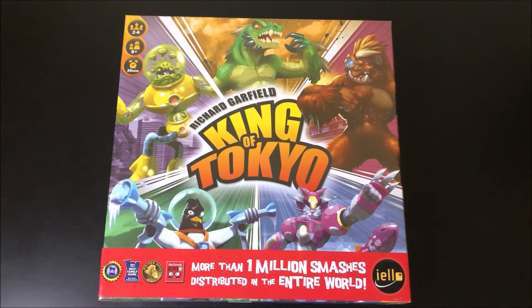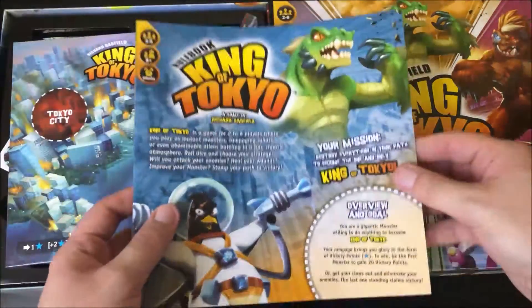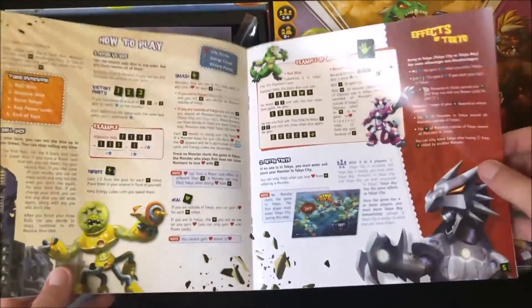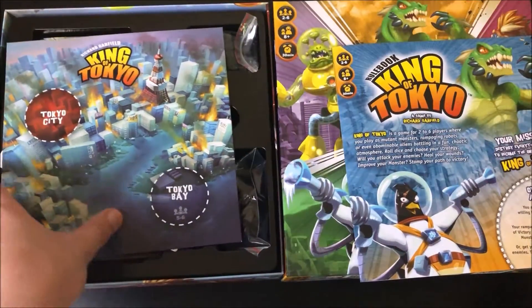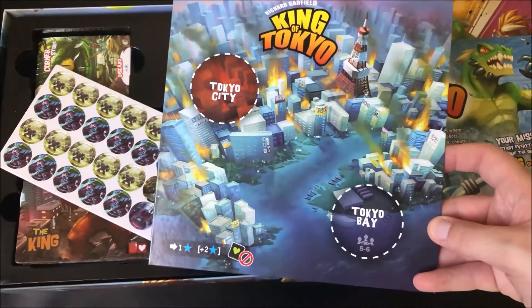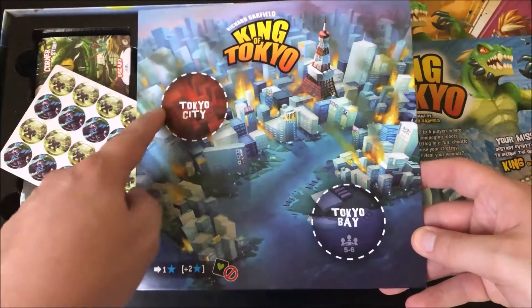Alright, I got the plastic off and here's what you see when you first open up the game. We got our instructions — how to play, goes through all the different pieces and everything. This is our board. Basically you and your friends are different monsters, different creatures, and you want to get into Tokyo City or Tokyo Bay.